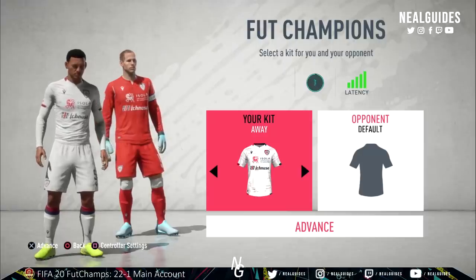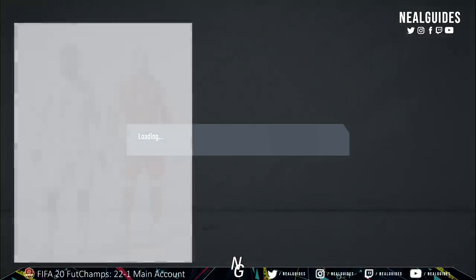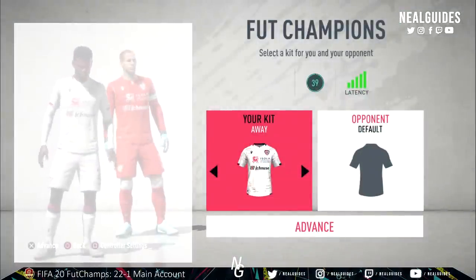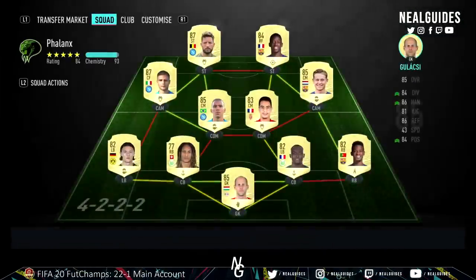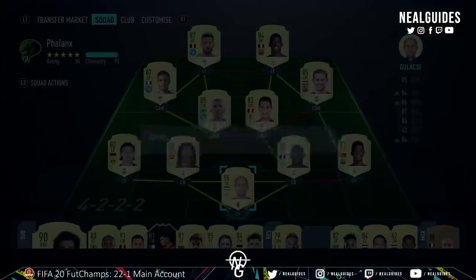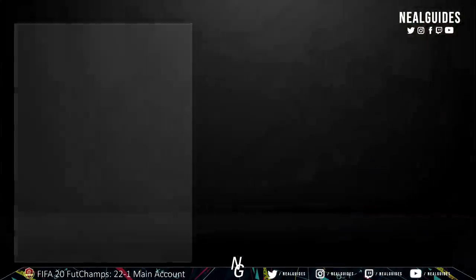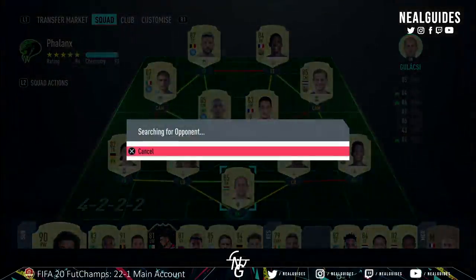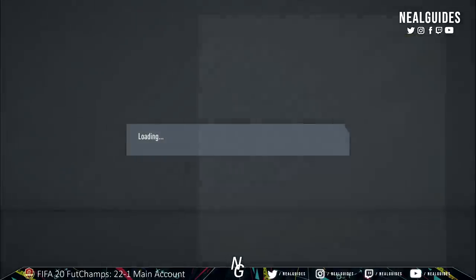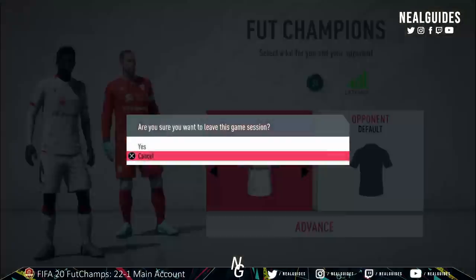I'll show you one last final time. As you can see the left hand side loaded up first, then the right hand side — this means it's an away game. So the idea is you want to keep searching for a game until the right hand side loads up first. As you can see it's still an away game and that's why you're probably wondering why people are backing out. This method is not so prominent now because people are talking about it — but see the right hand side open up now? That means it's a home game.